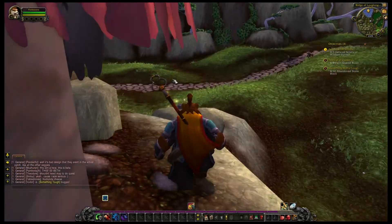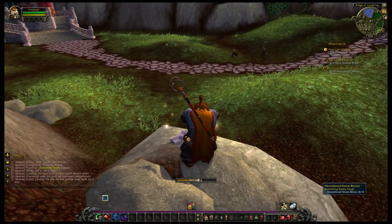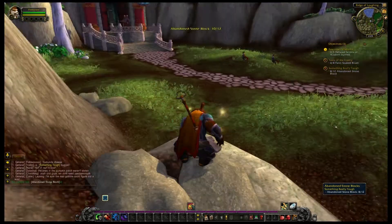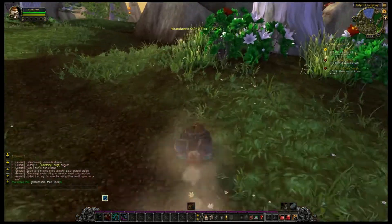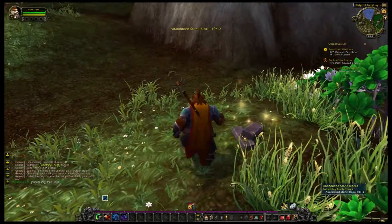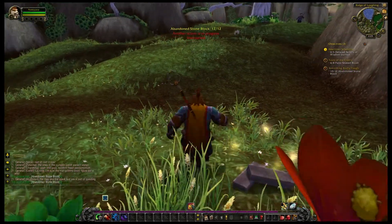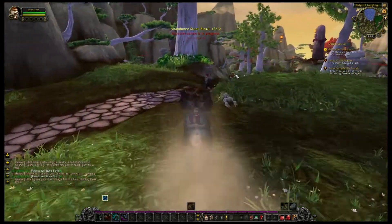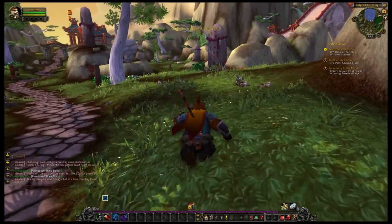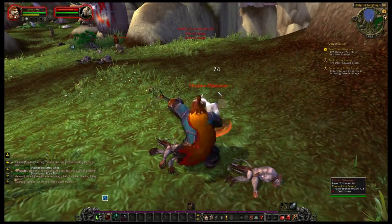Last episode we left off, we were collecting soaked paintbrushes, abandoned stone blocks, and we were looking for some Scrolls of Wisdom that have been defaced so we can burn them. I have gone ahead and gotten all the stone blocks now, so let's go ahead and find one of those defaced scrolls. On the way though, we're going to take out some of these hozen so we can get more paintbrushes.